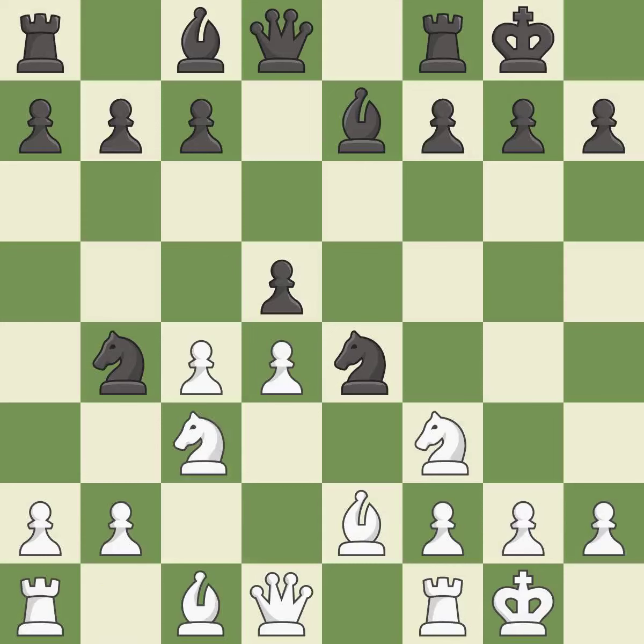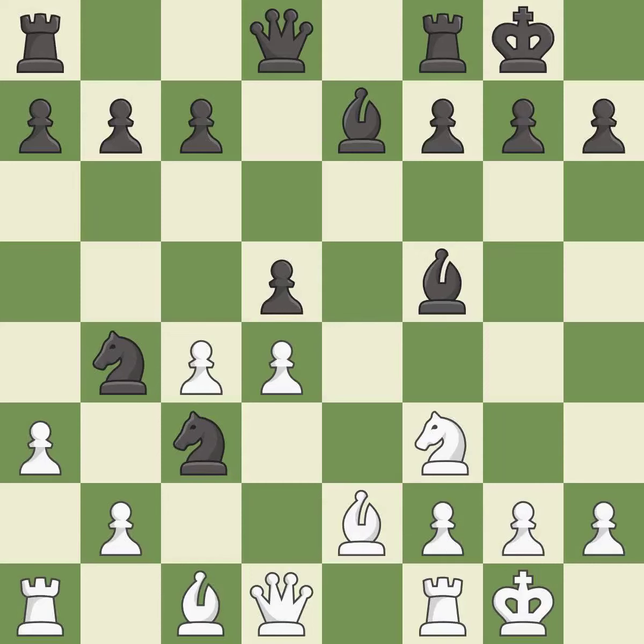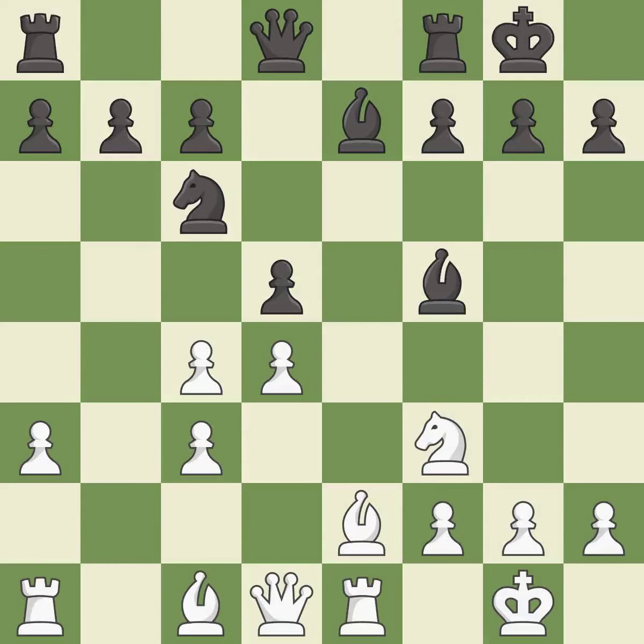This offers an equal trade of pieces. This activates a bishop by developing it off of its starting square. The opposing knight is kicked by a pawn and must now move or be captured. After all captures, this is an equal trade. This is the only good move — takes back, putting the knight on a safer square. This takes an open file, a common method for activating a rook. This maintains the balance in material with a good trade.